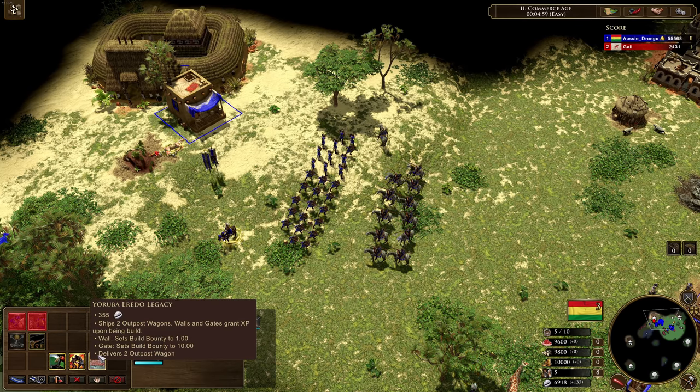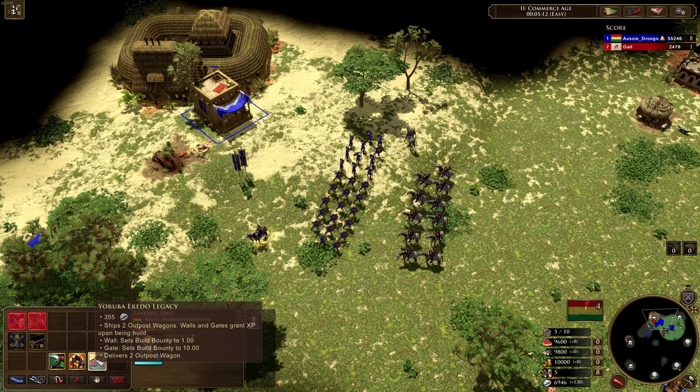And then finally we've also got Yoruba Erido Legacy, which ships two outpost wagons. Walls and gates grant XP upon being built. Walls and gates getting XP is not a big thing, but those two outpost wagons are nothing to sniff at — considering it's only 355 Influence and you're getting two things worth quite a bit.